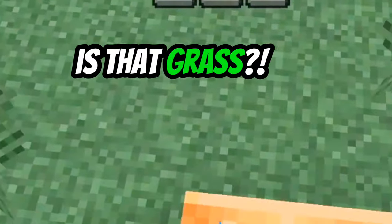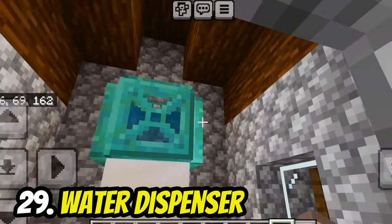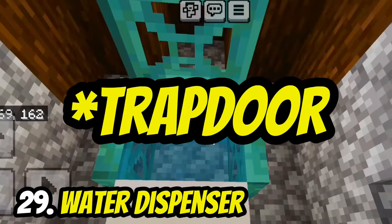If you're tired of going outside to get water, you can make a simple water dispenser with a waterlogged copper grate. Now you can fill your bottles with water.